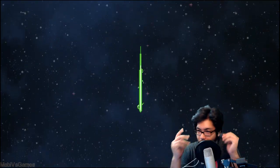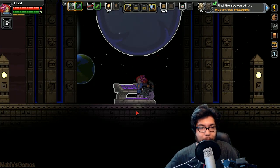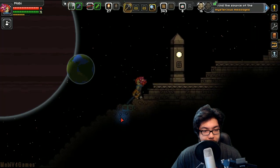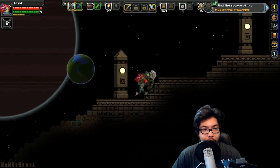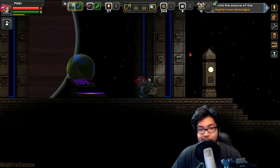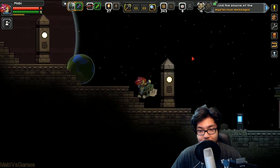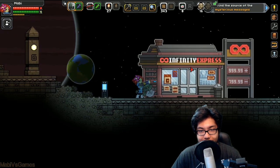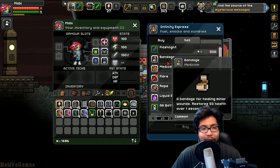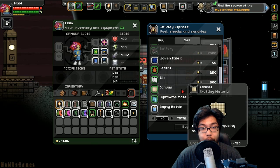We're heading to the outpost. I don't have any water. Welcome to the outpost, guys! The left side doesn't have much. This is the hub where everyone shows up — pretty cool. And this is Infinity Express — it's like a 7-Eleven where you can get flashlights and stuff. I have 1400 pixels.